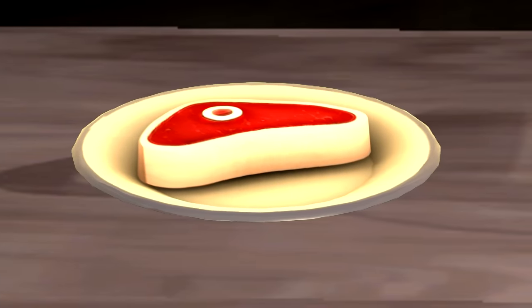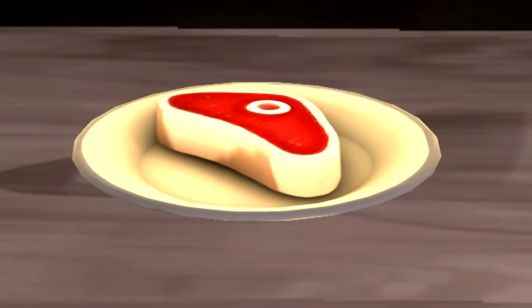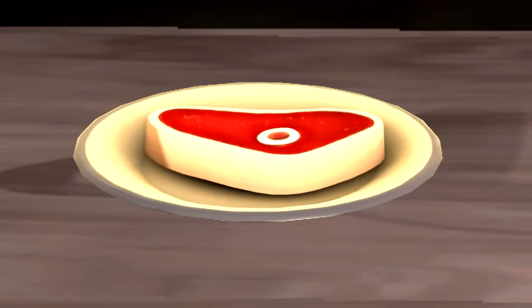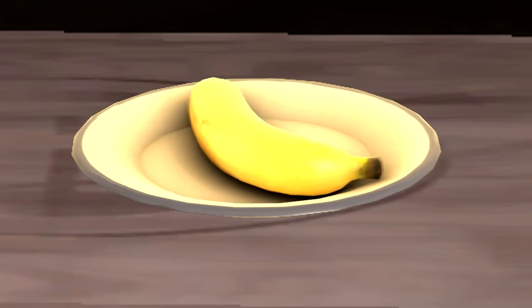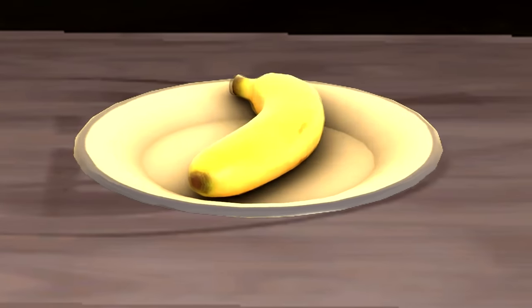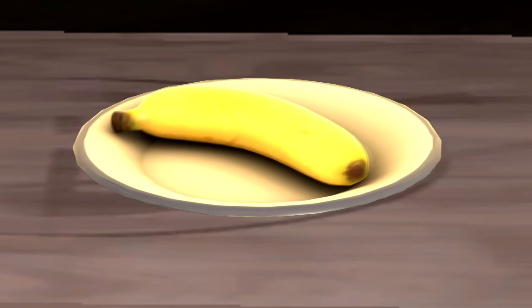Next, a steak — hearty, filling, and delicious, but not exactly the tastiest or safest to eat if left uncooked. After that, a banana — a tasty and nutritious fruit packed with healthy vitamins and minerals. A perfect snack, but not the best for sharing with your friends.